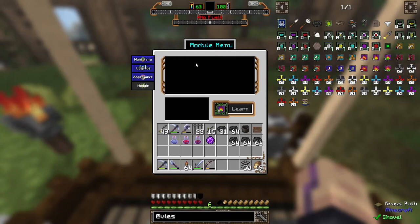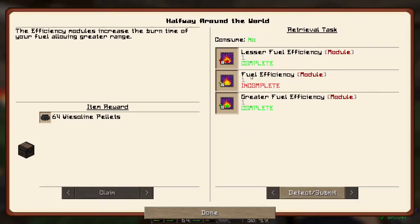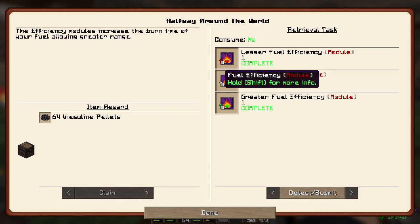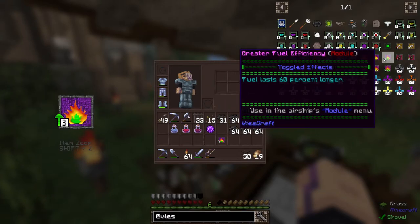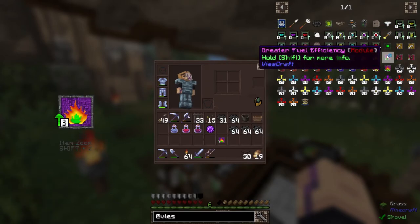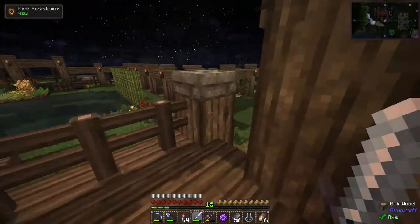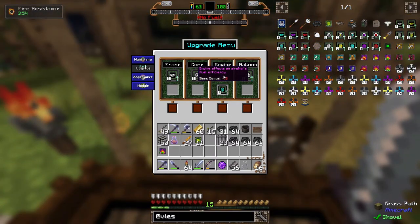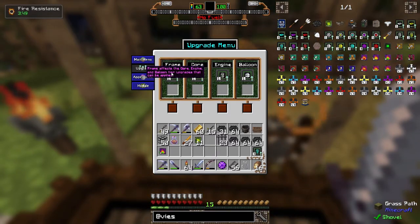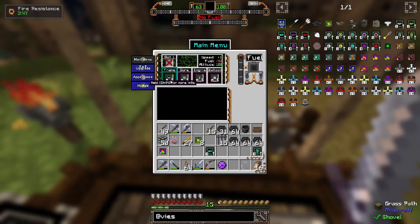Let's check this out in the upgrade menu. Modules are here — it doesn't let me install it. I can change the color now too — these are pretty ugly. Looking at the icons, there are little numbers: this requires tier one, this requires tier two, this requires tier three or up. So we actually need the tier three engine upgrade. I need to craft tier two of the frame and core first — you need the previous tier installed before installing the next.